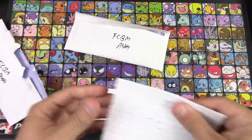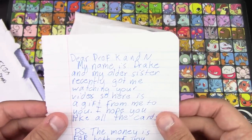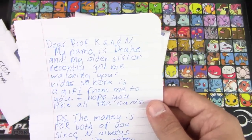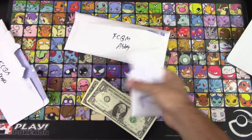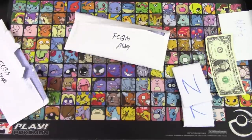I see money! Note: 'Dear Professor Kane, my name is Drake and my older sister recently got me watching your videos, so here is a gift from me to you. I hope you like all the cards. P.S. The money is for both of you since Ben always wants the money from postage, so Ben gets a dollar. Drake.' Yes, I get money for once! And I'm a college student, so this matters.